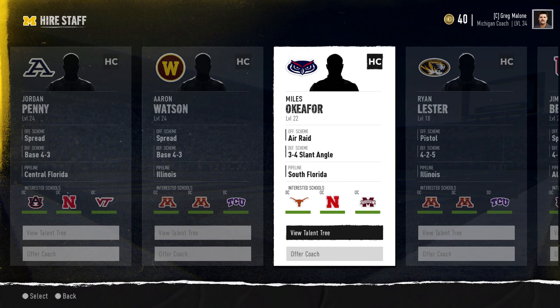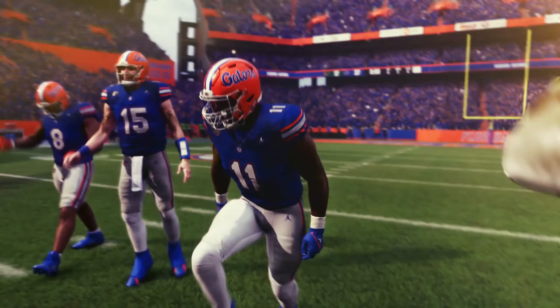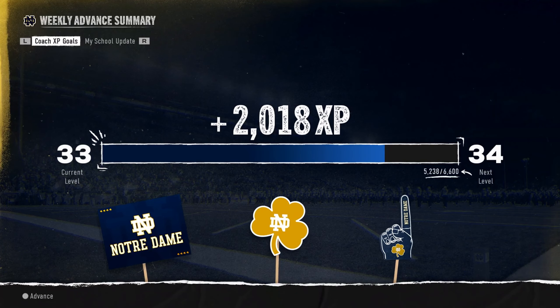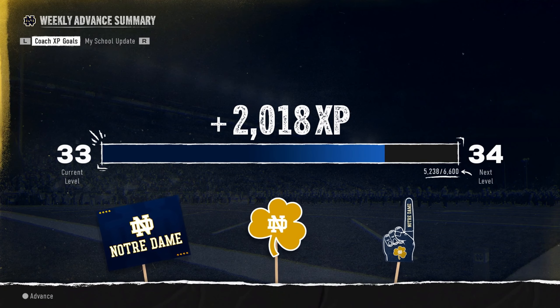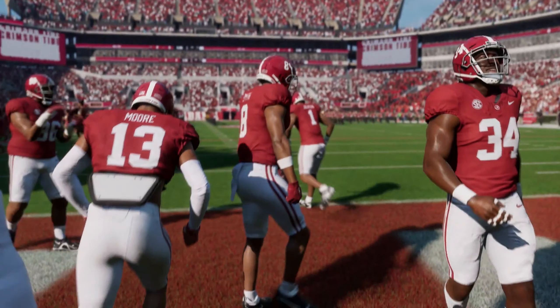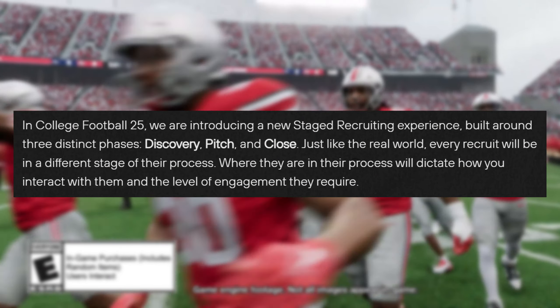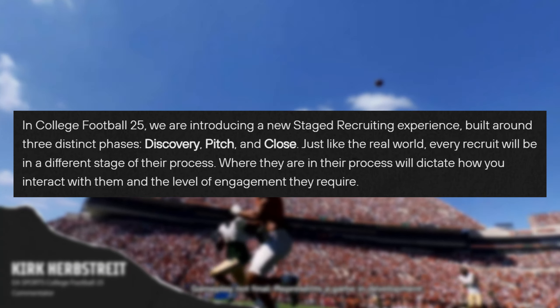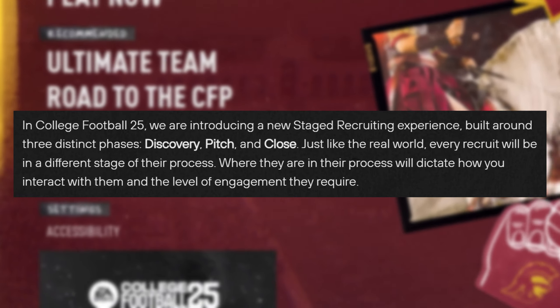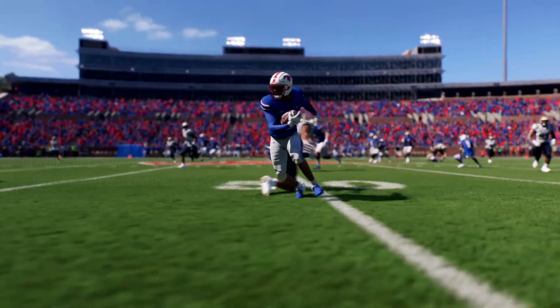My favorite part of dynasty mode is the team building process — the recruiting, the talent acquisition, and having to be prepared to lose a player to the transfer portal. This is going to be a fresh experience. Recruiting is now a staged process built around three phases: discovery, pitch, and close. Just like in real life, every recruit will be in a different stage, and where they are determines how you can interact with them.